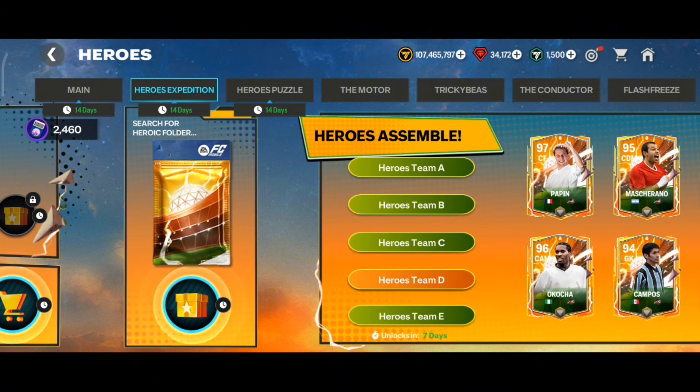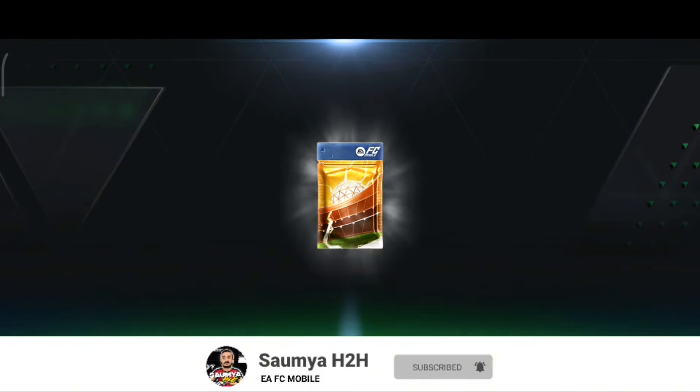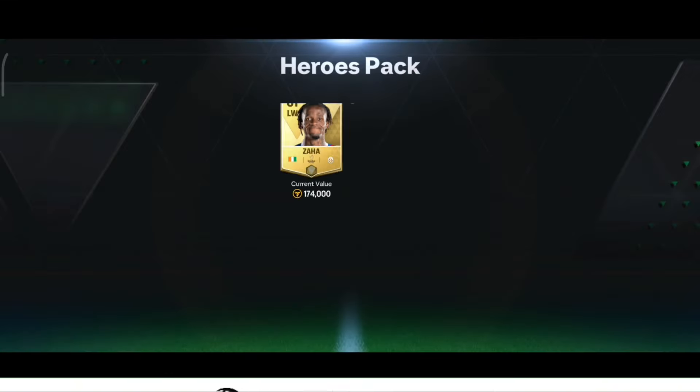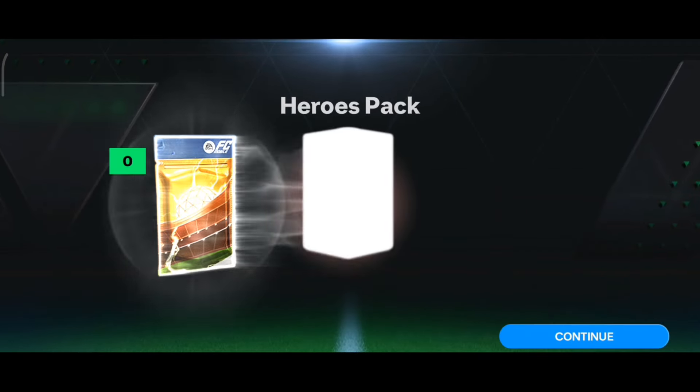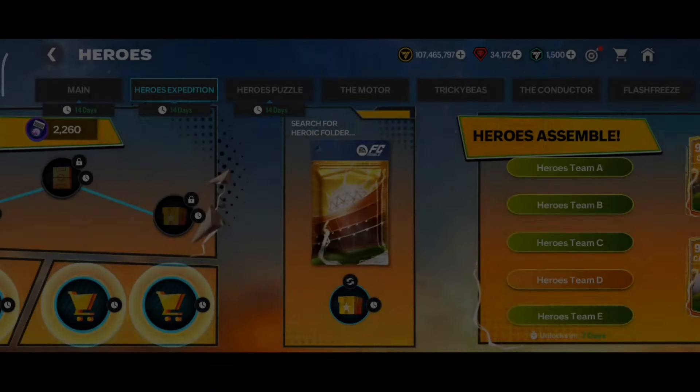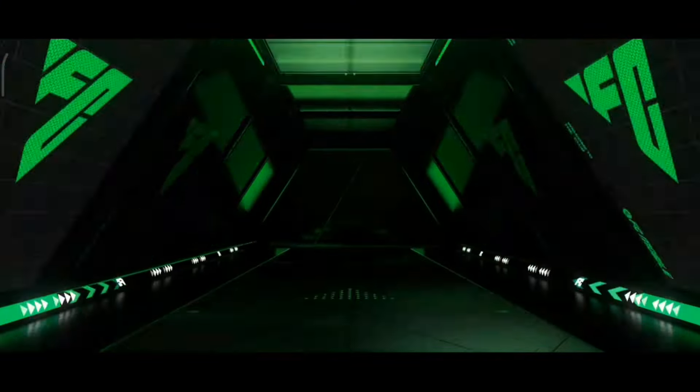Let's start with the first pack - hoping for a walkout. No way, 81 Zaha from the first pack! Second pack, no walkout but still getting good fodder. Third pack, no walkout - 84 KM Maxime. Fourth pack, at least we got a base player walkout.